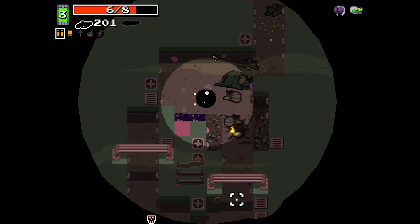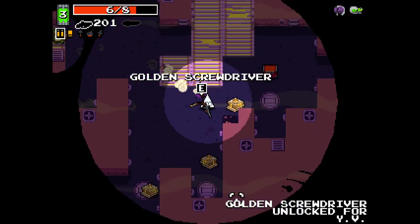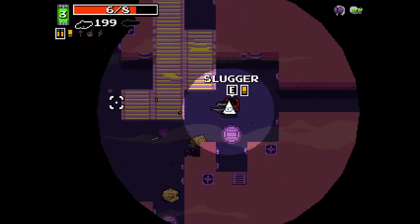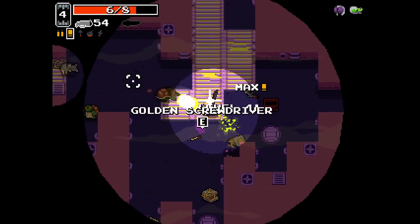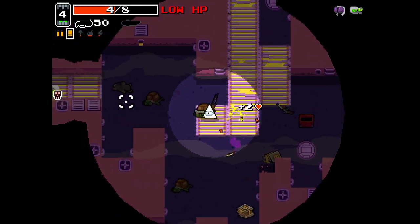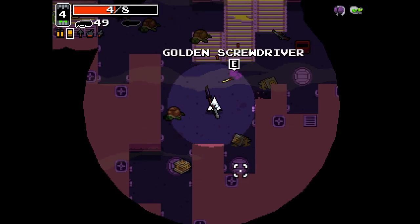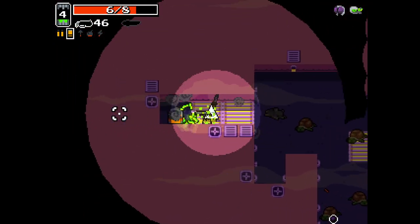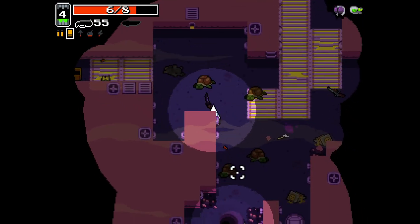I've got a few ideas of maybe how I could get to a few of those, so we'll try and figure that out. We've got a Slugger here - I think I'll go with the Slugger. I definitely should have been using the Slugger with the secondary fire. Oh, the pizza doesn't drop health - so sad. The secondary fire would have been very, very useful.